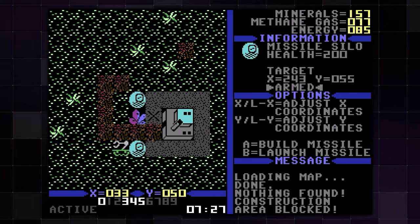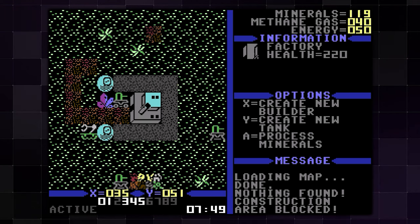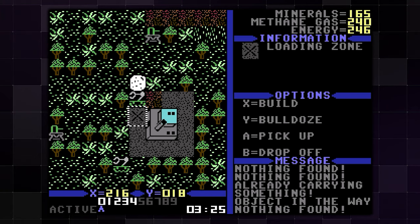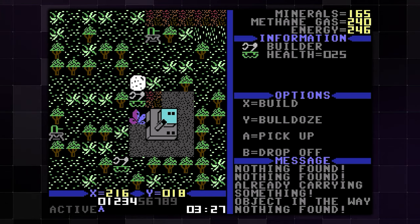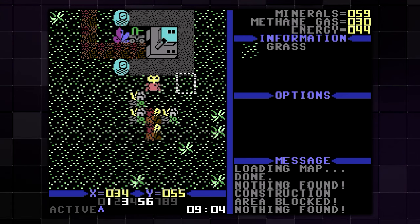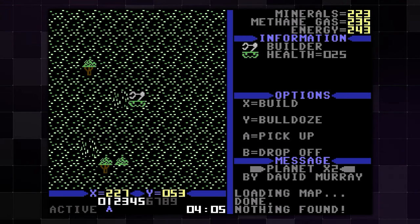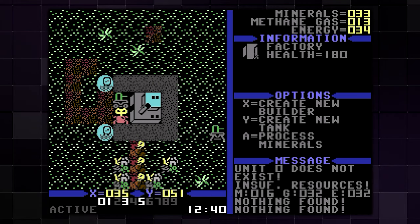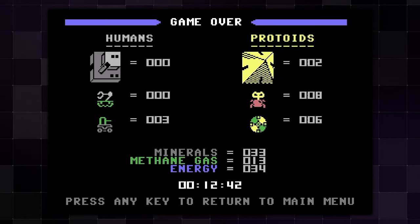The factories are important because you can use them to build more builders, build tanks which can drive around or be parked in sentry mode, or process minerals for more resources. Over time you'll begin to be attacked by the Protoid Scouts, and the only way to win is to locate all the Protoid Pyramids and destroy them all. However, if all of your factories are destroyed, you'll lose the game.